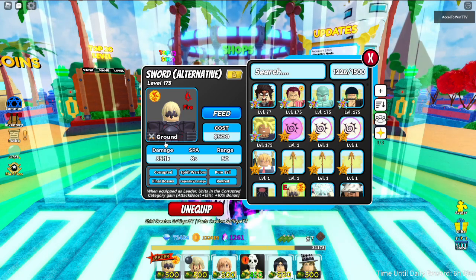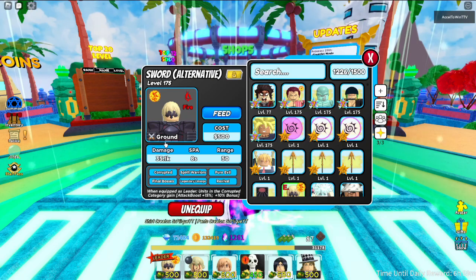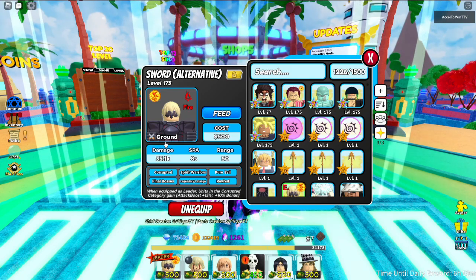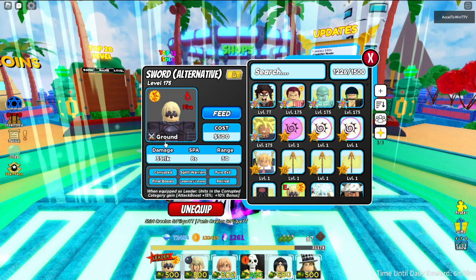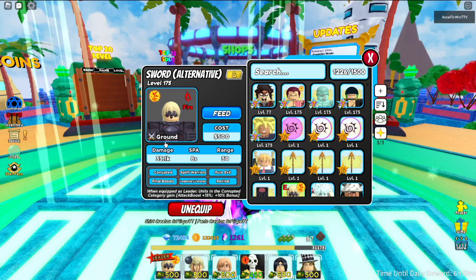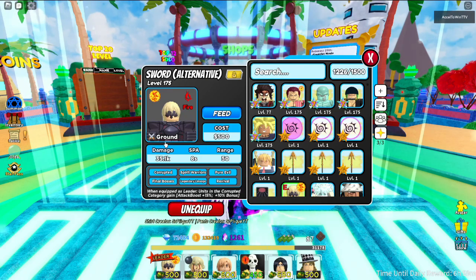At six categories it has: Corrupted Spirit, Warriors, Pure Evil, Final Boss, Legendary Lineage, and Revival. Its leader skill gives units in the corrupt category a 15% attack boost plus a 10% bonus to money farms.